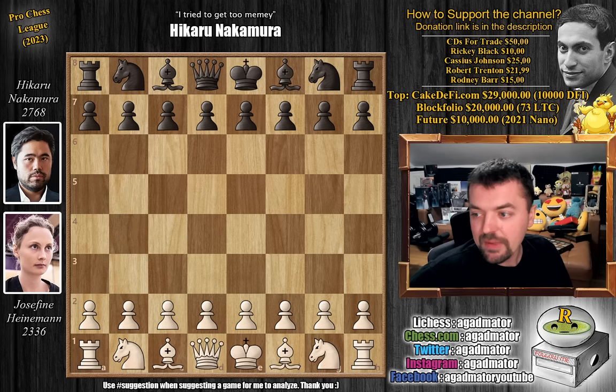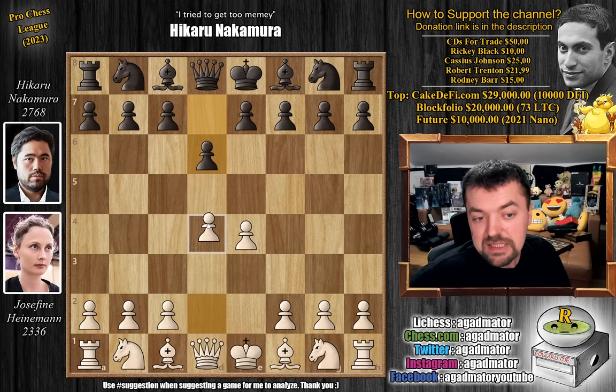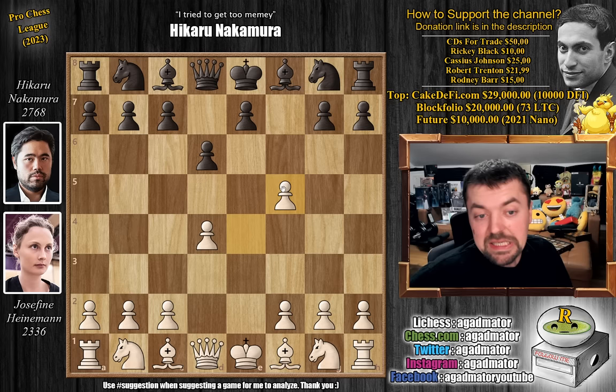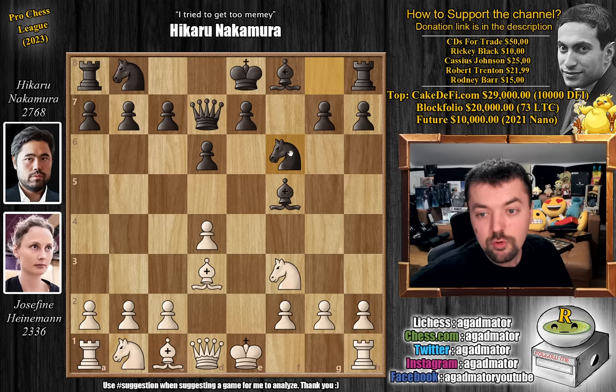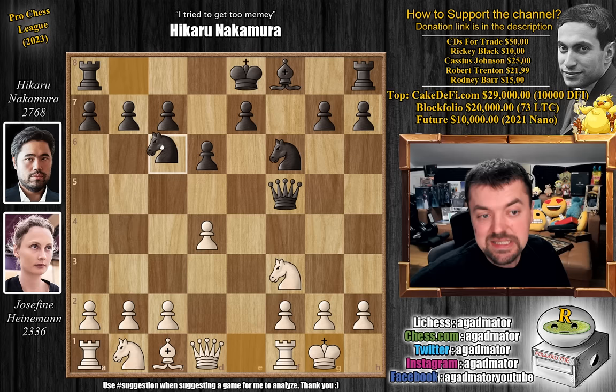Josefine has the white pieces and she opens with pawn to e4. We have d6, d4, and Hikaru goes for f5 — he shifts over to the Dodge Defense, the Staunton-Balok defense. We have e captures on f5, bishop captures, and now bishop to d3, challenging Hikaru's bishop on f5. Queen to d7 defending, and now knight to f3. Josefine continues development. Knight to f6, and now she trades on f5 — bishop captures, queen captures, and she just castles to safety. We have knight to c6 going after the d4 pawn, c3, and now pawn to e5.